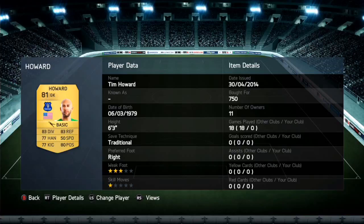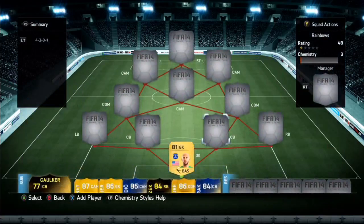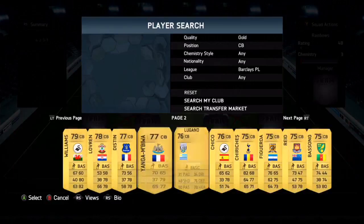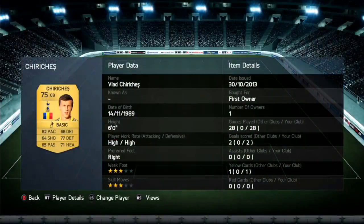For the sake of the video this is a cheap BPL — all non-rare. At the right center back position we have Shirish. Got him in a pack, he's very cheap — something like 700 coins. I have actually played games with him in the past and I did like him. He's very fast, as you can see: 82 pace — that is rapid for a center back — with 77 defending and 71 heading, so he is perfect there.